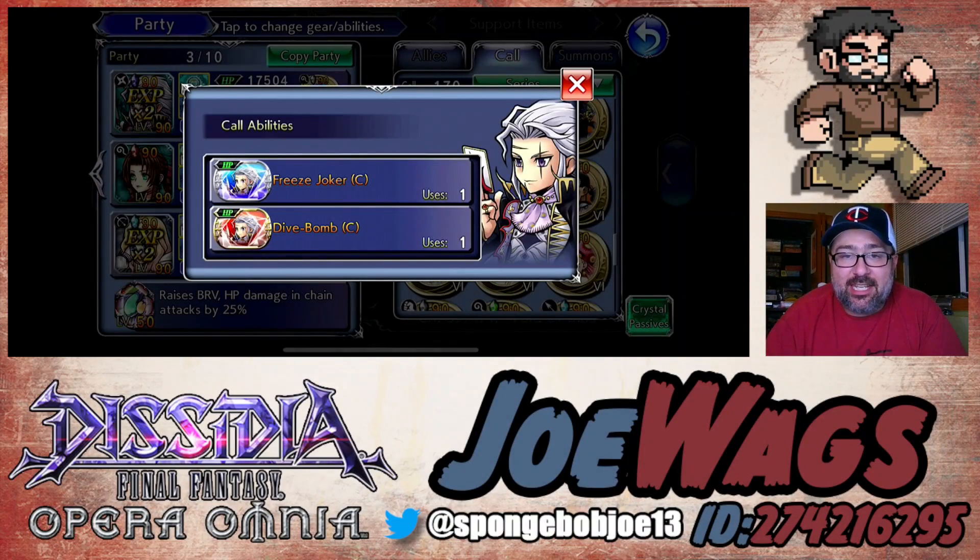Hey guys, thanks for joining me for another Dissidia Final Fantasy Opera Omnia video. Today we're going to talk about Setzer. He just got a big time upgrade — he's got an FR Echo and a BT. His BT is extremely impactful. If you're going to go for Setzer, you definitely want the BT. If you're not willing to get the BT, then don't go for Setzer.